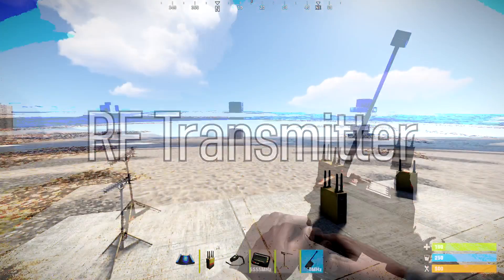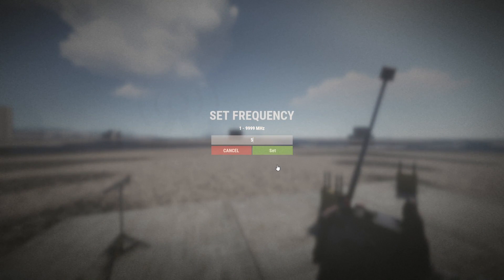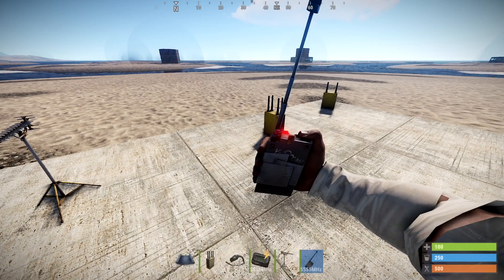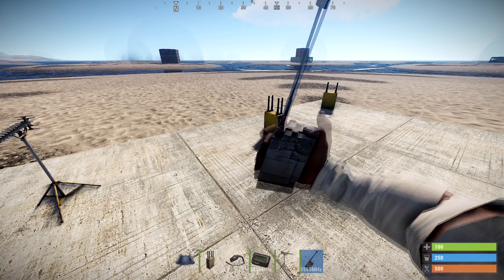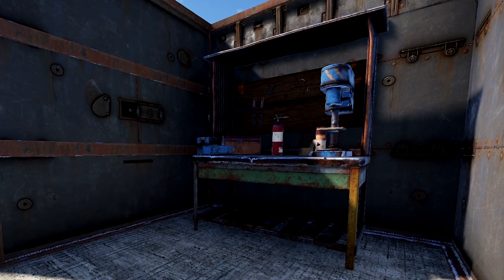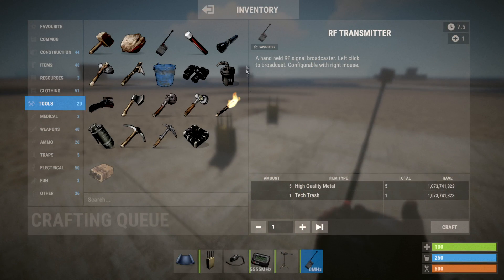The RF transmitter is a bit like a detonator. This is a little handheld device that you configure by holding the right mouse button while it's in your hand. You don't need power to work it and as of now, batteries aren't in the game yet, so make the most of it while you can. When you click the button, it will output a short burst of the frequency that you've set it to. You can craft these on a level 2 workbench and they cost 5 high qual and 1 tech trash.